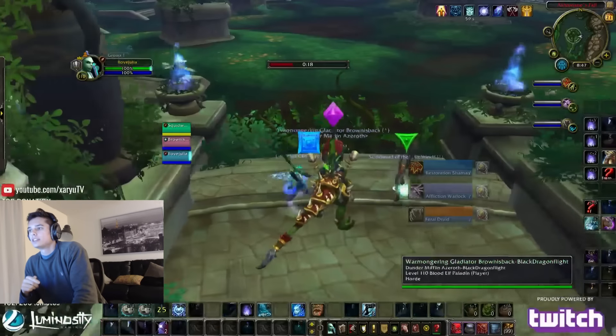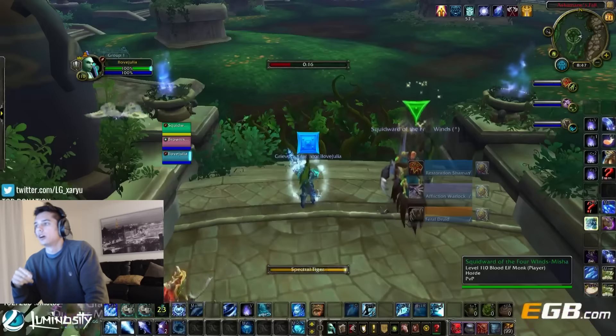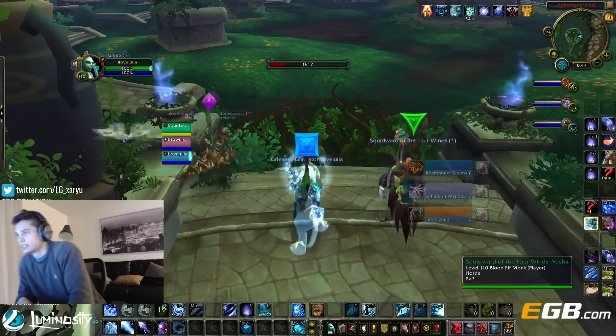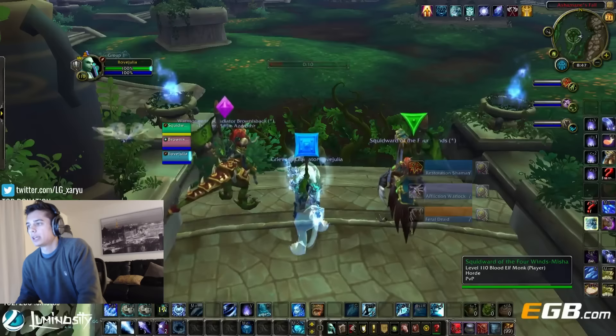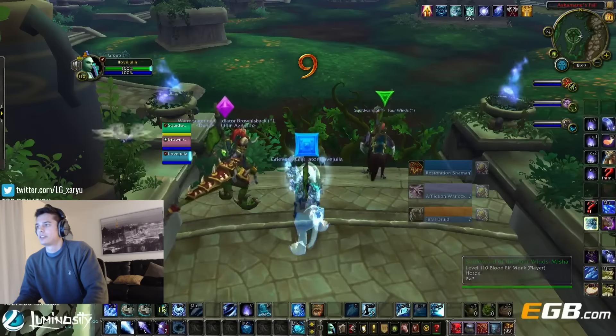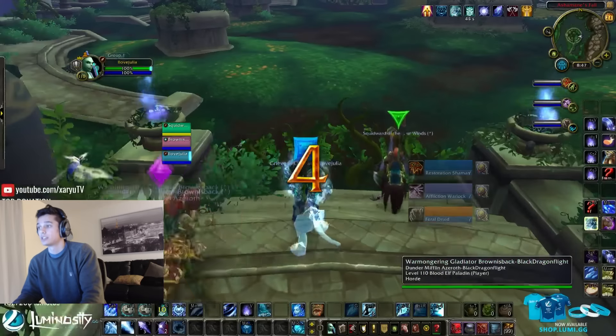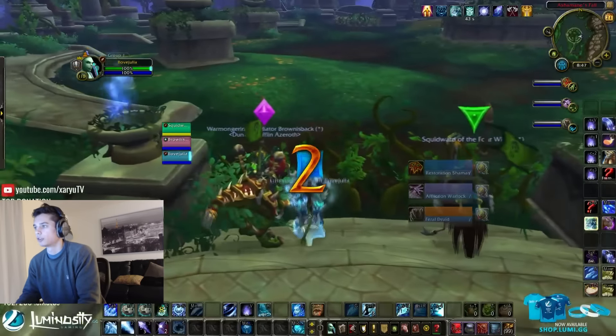Hey guys, Zaryu here, and today I'm bringing you a comp — Windwalker Mage Pally versus an FLS. Windwalker Mage Pally is quickly becoming one of my favorite compositions, because Mage right now needs a lot of the stuns that the Windwalker can provide, and a lot of that burst. And when I burst on top of that, you can go for a one-shot.